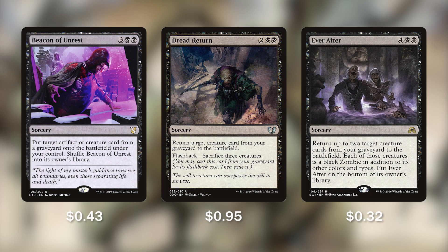We have 3 sorceries going to help us bring back our creatures: Beacon of Unrest, Dread Return, and Ever After. Beacon of Unrest for 3 and 2 black puts any target artifact or creature card from a graveyard onto the battlefield under our control, then shuffles itself back into our library so we can use it again and again. Dread Return returns a target creature card from the graveyard to the battlefield and can be flashed back by sacrificing 3 creatures — powerful if we have tokens or creatures we want to get off the battlefield.